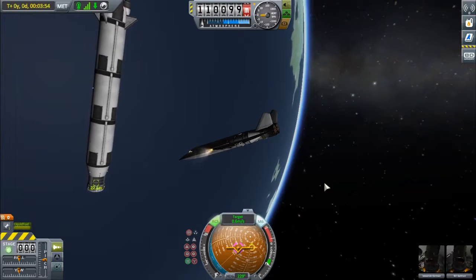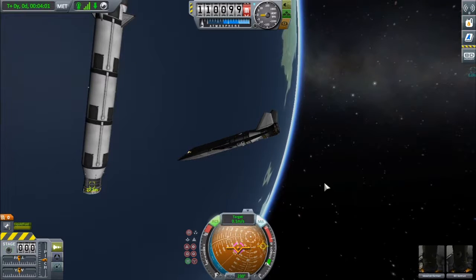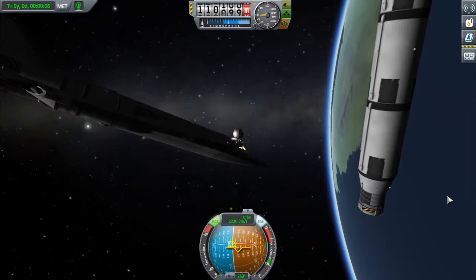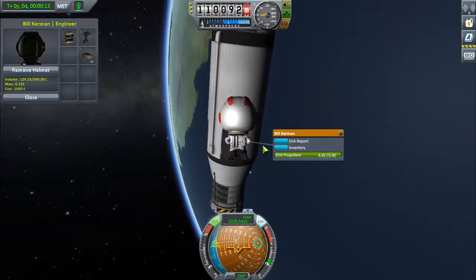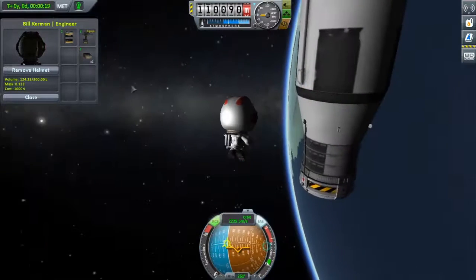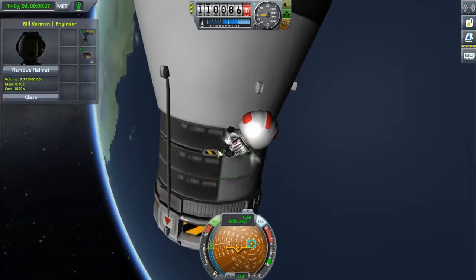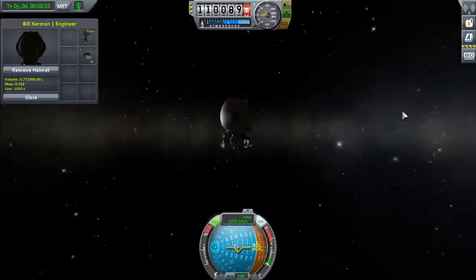That's probably close enough. Alright, and now that we're here, we're going to EVA Bill and open up his inventory. Just come down here, equip our impact wrench — drill, whatever you want to call it — and attach this battery. It's weird, I kind of stuck it between those things. Doesn't matter. Let's head back to the ship.